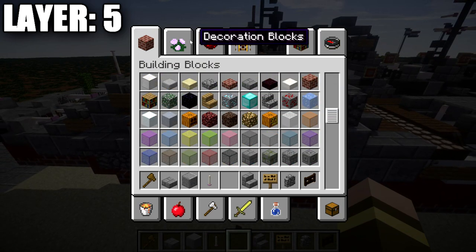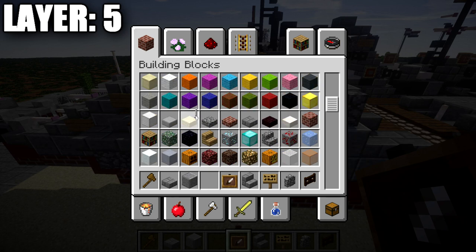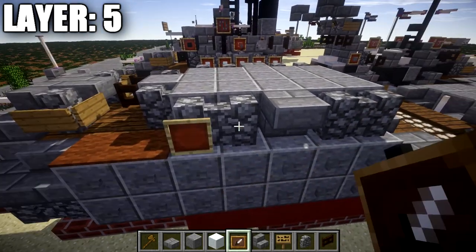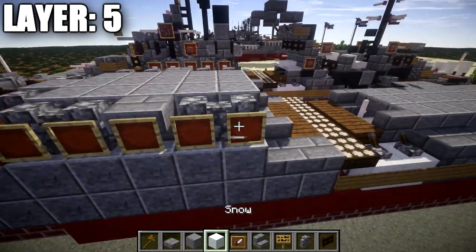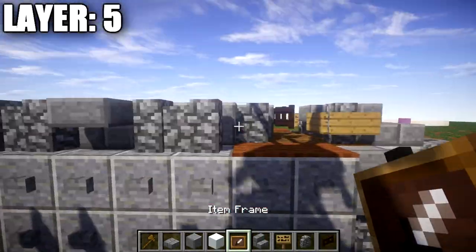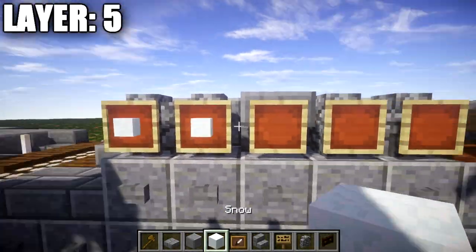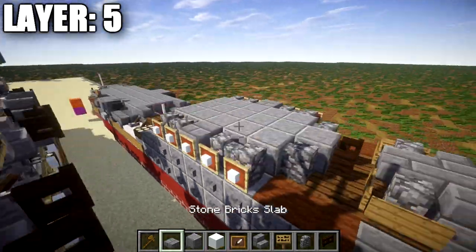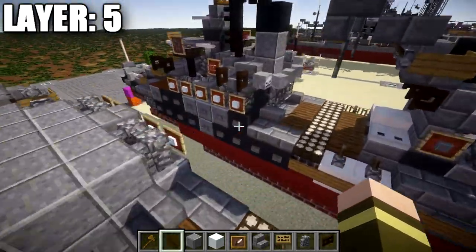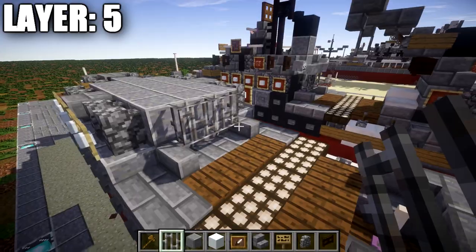Grab item frames and snow blocks from the creative menu. For the life rafts on the side of the conning tower, place down five item frames along each side and place snow blocks in them. Same on the other side as well — that gives you your life rafts mounted on the sides of the conning tower. On the back section, place a row of three iron bars across.